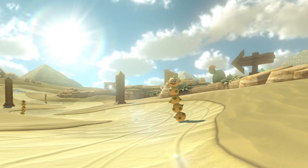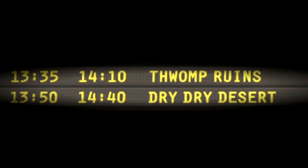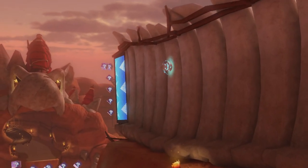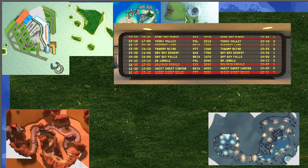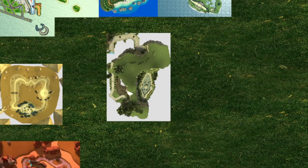Surprisingly, Dry Dry Desert and Thwomp Ruins are also fairly close to the airport, being 50 minutes and 35 minutes away. This probably means that Dry Dry Desert is actually closer to Bone Dry Dunes than it is to Sherbet Lane. So let me quickly swap those two. Thwomp Ruins is probably not too far away, but since it's not desert themed, I'm going to place it here for now.